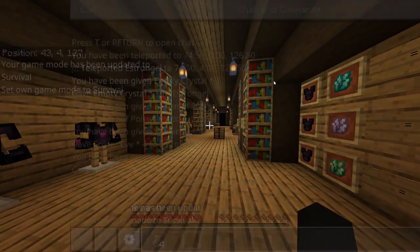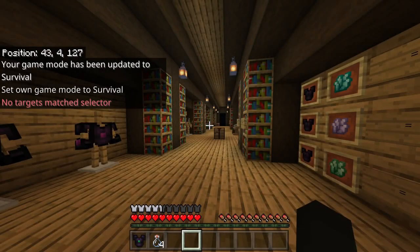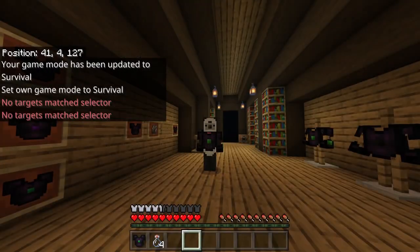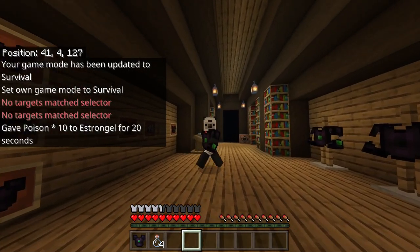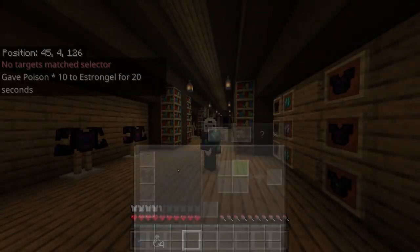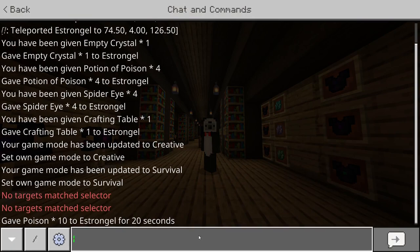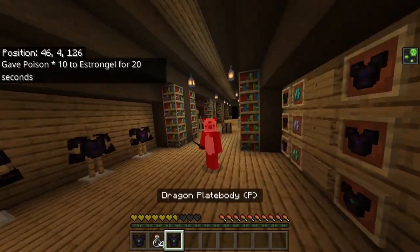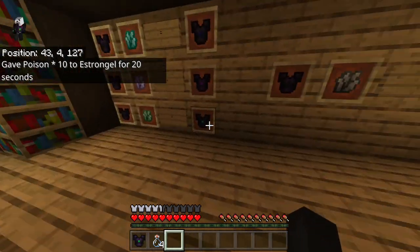So if I go back into survival mode and apply fatal poison to myself — nothing happens, because I'm immune. If I take the plate body off and give myself poison again, yeah, that's going to kill me pretty quickly. But now with it on, I'm immune to it. And this will work for all of these plate bodies.